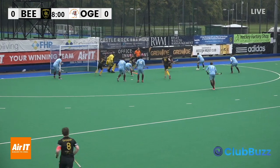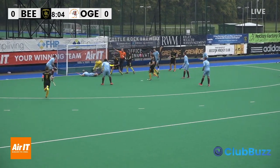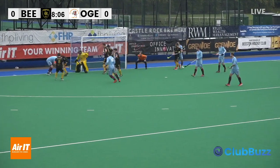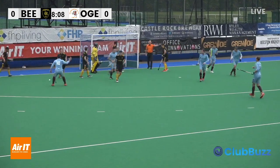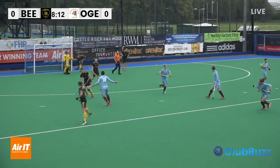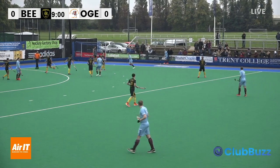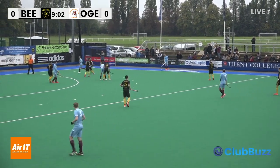That's blocked by Hojwan. Ball still live in the circle. Awful lot of bodies in front of him and that's just somehow not gone in the goal - that hit a foot as well. It's going to be a penalty. Surprised that stayed out. There's a muscularity to the forward line of Old Georgians, and Beast have got to match it.